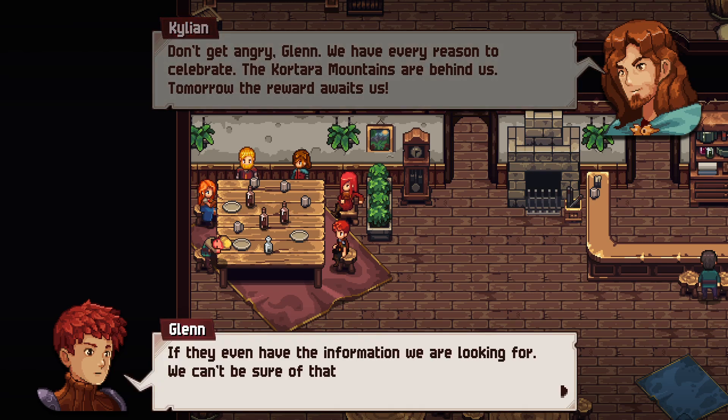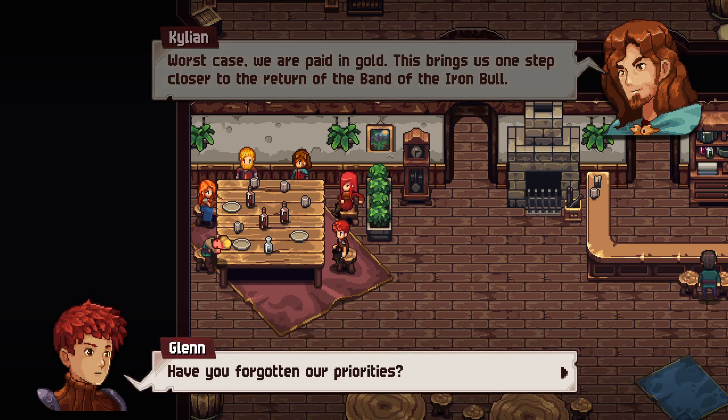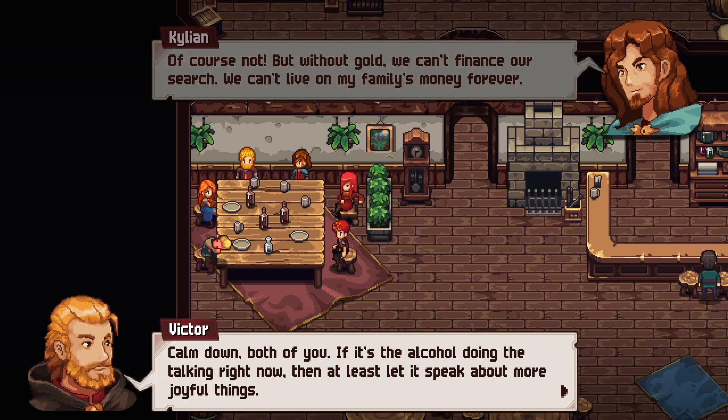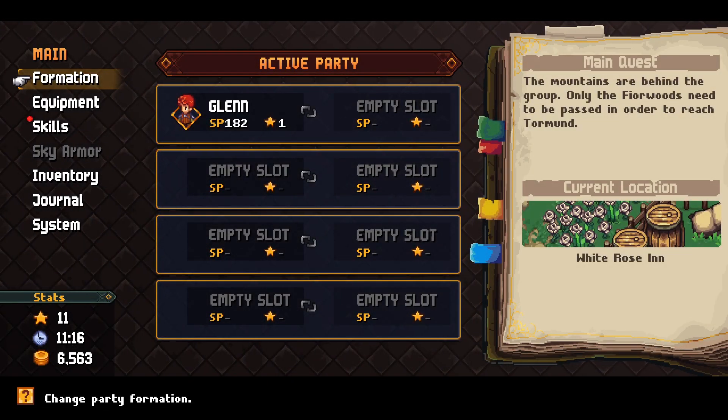Glenn insists that without gold they can't finance their search and can't live on his family's money forever. The group is told to calm down and let the alcohol speak of more joyful things. We've reunited with the group — that's fantastic. Let's take a look at new skills available. It looks like Glenn is briefly alone. The mountains are behind the group — only the Fewer Woods need to be passed to reach Torment.